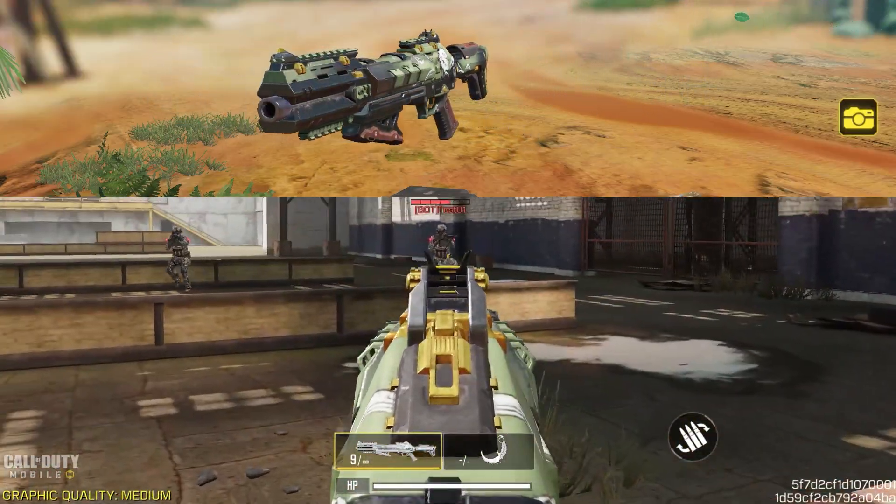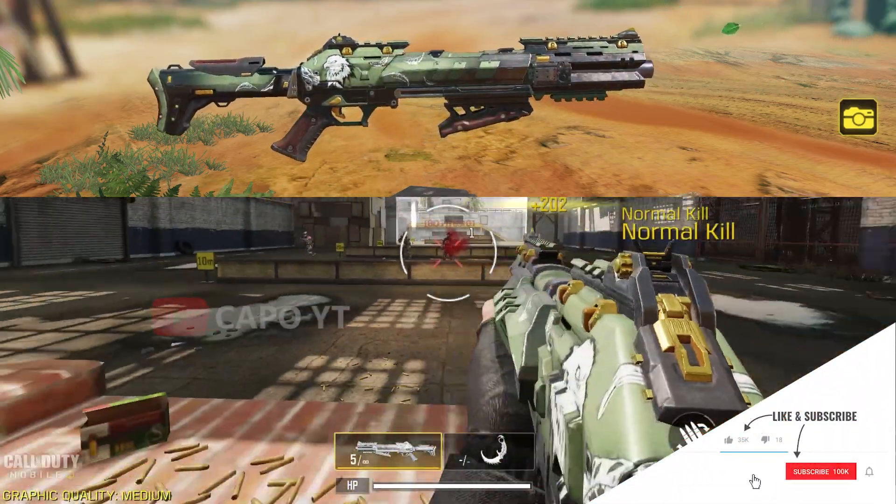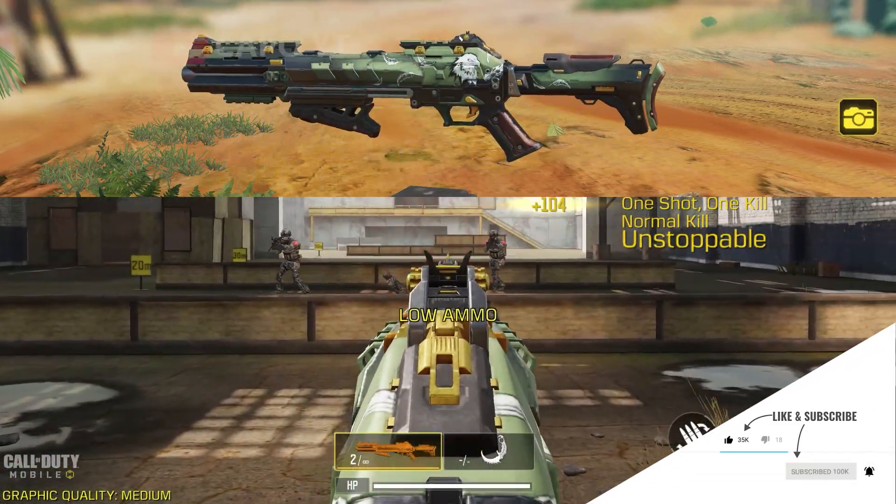The next epic blueprint is a shotgun skin — the KRM 'Eagle Claw.' This is also a pay-to-win skin because the default KRM has a ghost ring when you ADS, but this one does not come with a ghost ring.